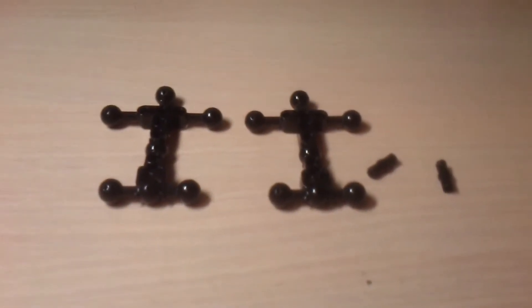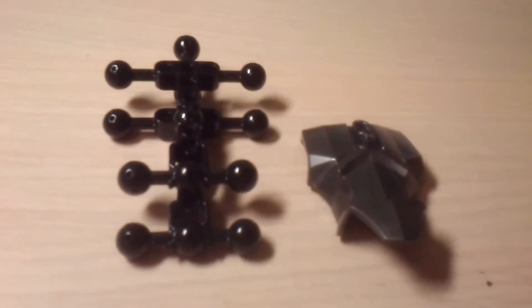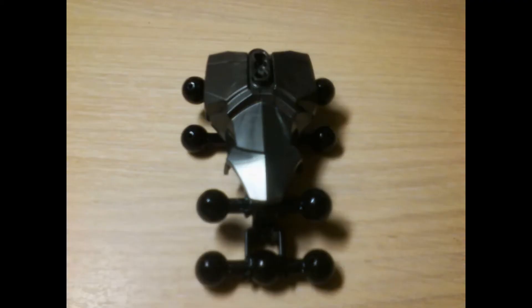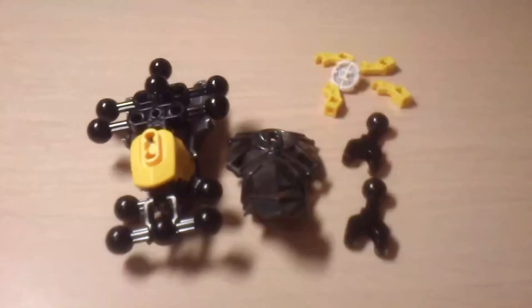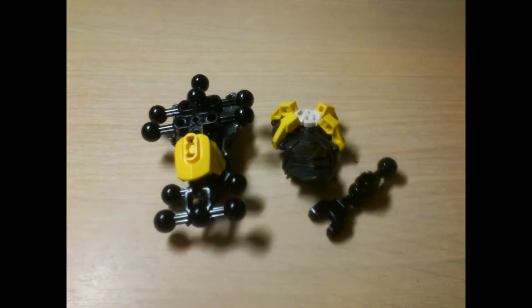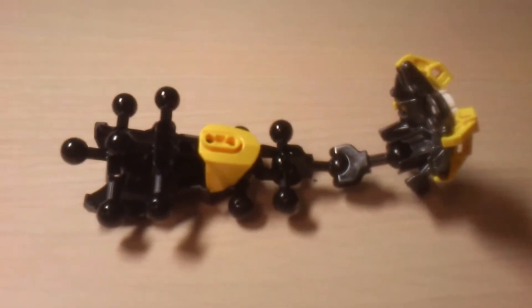To build VORTEX, first connect the two bodies with the black pegs as shown. After putting some armor on the back, we flip around the body and put this yellow armor on the front. Next, we build the main armor. Connect it, and then we move on to the head.